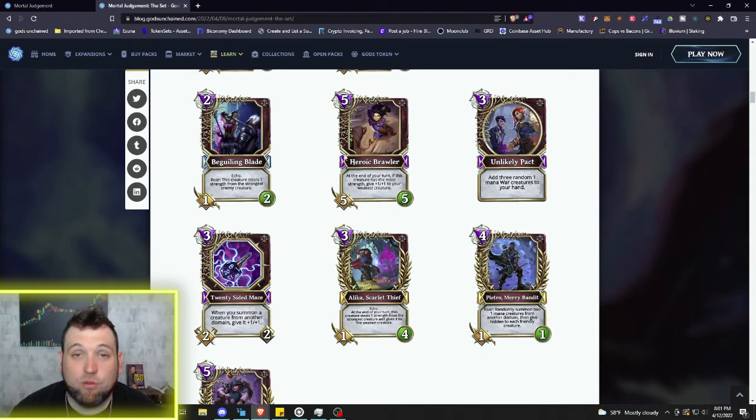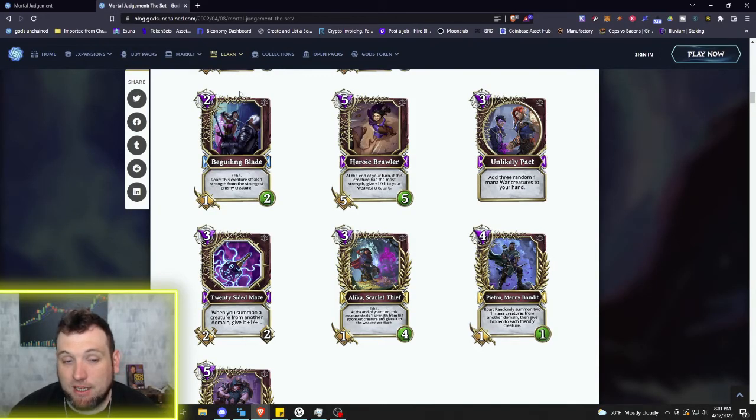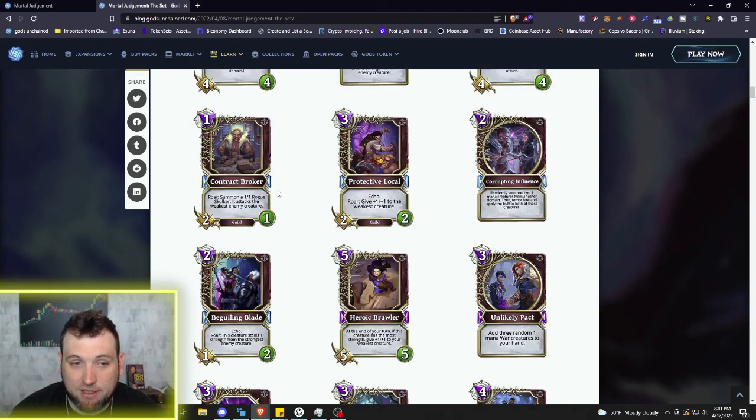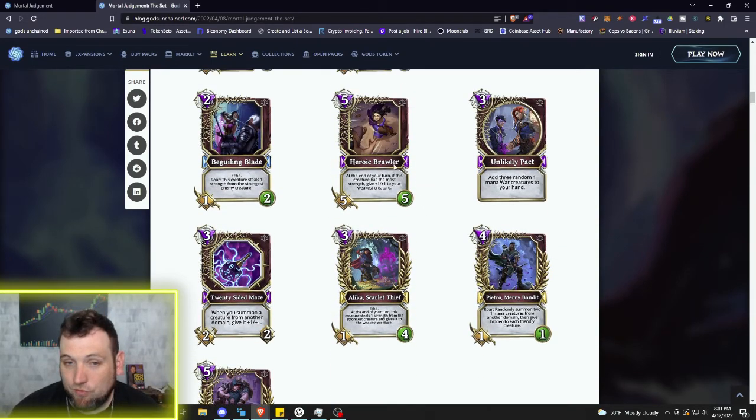Now we're moving on into the Epics in Deception. The Heroic Brawler is a 5/5/5: at the end of your turn, if this creature has the most strength, give plus one/plus one to your weakest creature. With all that spawning of small creatures from other domains — like the Beguiling Blade and Contract Broker — you'll be able to chain some crazy combos of buffing in combat. It could be some one-turn-kill type decks coming out of Deception.